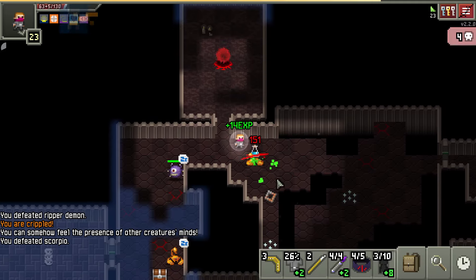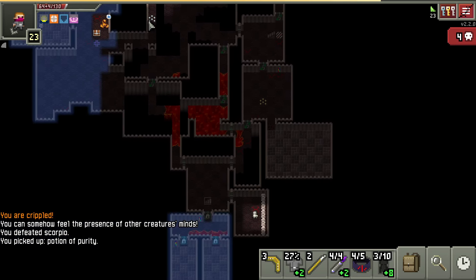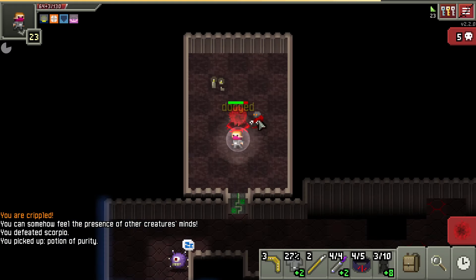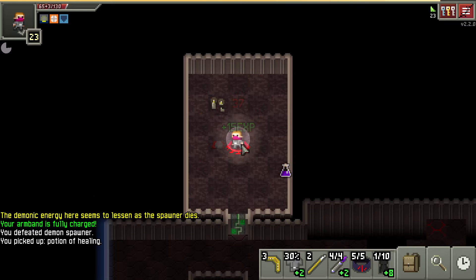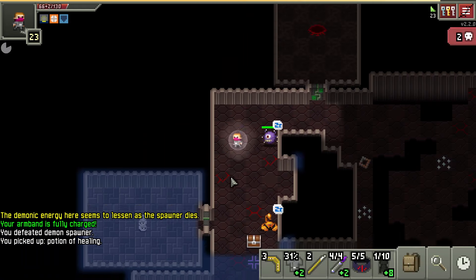Let's go ahead and use assassinate. Who else is alive? Not much, just these guys. Go ahead and take this out. I like to kill these guys as they spawn or else you get overwhelmed. It's kind of a balance — you want to kill the spawner before it makes more of them, but you also want to kill them before there are too many.